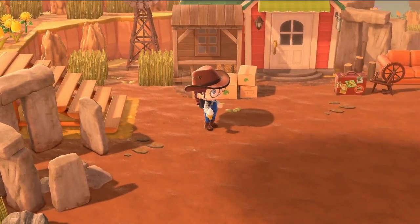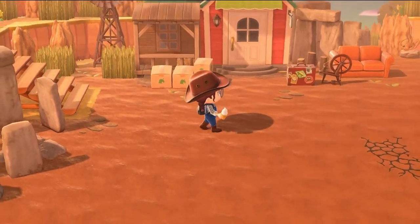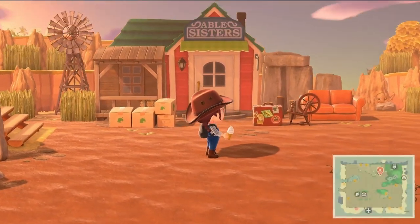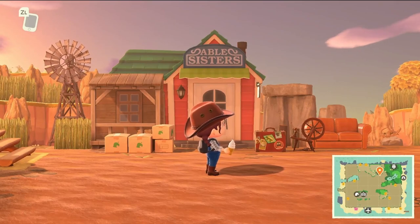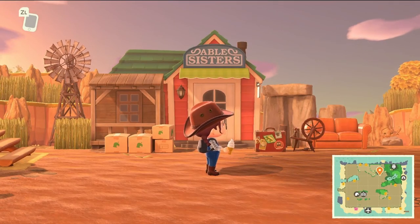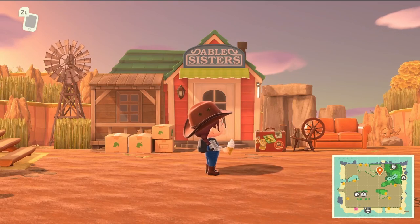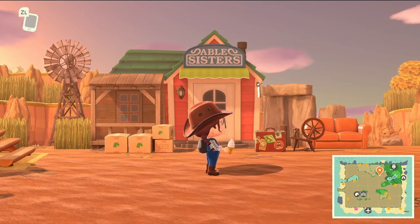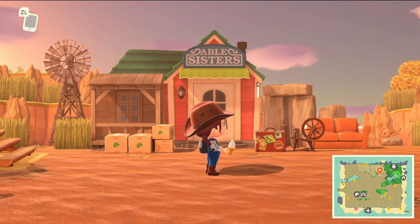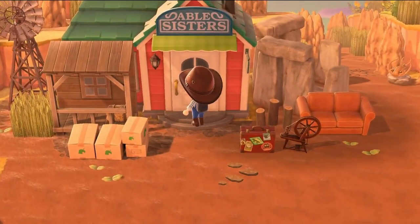So this is Abel's Sisters. They managed to blend this in really well with just a few items. The stores are really hard to make blend in, especially when you're doing a really specific theme. But just by adding a few different tones of reddish-brown, they're able to neutralize the blinding red and green of Abel's Sisters. So it really looks good here - I'm really impressed.